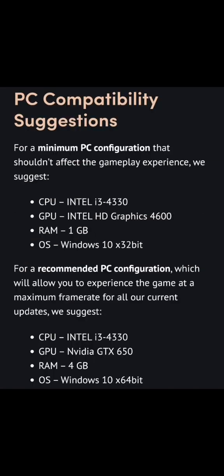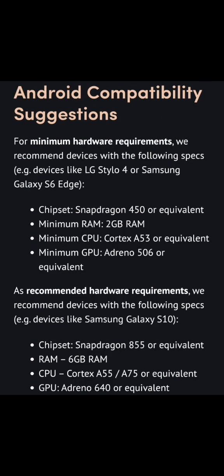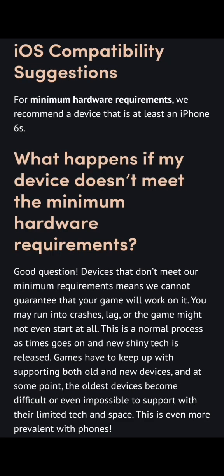You have the different compatibility suggestions. The first one is for PC — if you want to pause and read these, considering they're a bit complex, you can do that. Then we have the Android compatibility suggestions, and last but not least the iOS compatibility suggestions. It says below: what happens if my device doesn't meet minimum hardware requirements? Devices that don't meet minimum requirements means they cannot guarantee your game will work. You may run into crashes, lag, or the game might not even start. This is a normal process as new tech is released — games have to support both old and new devices, and at some point the oldest devices become difficult or impossible to support.